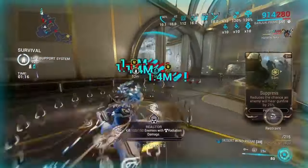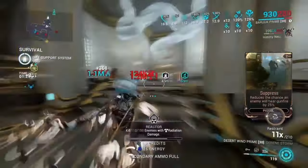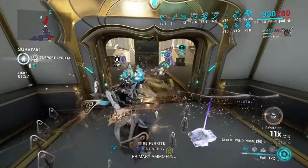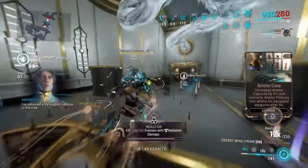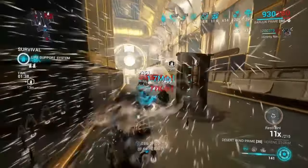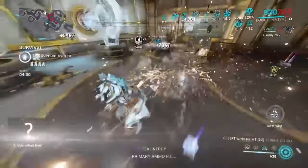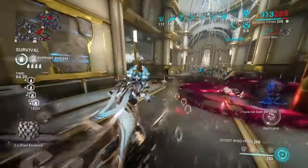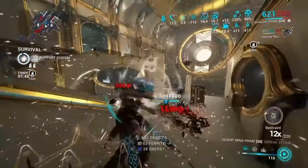What's good y'all? Back with another Baruch build — I think it's my third or fourth one. I had to make a new one because DE keeps patching my builds. In the last build, we utilized the fact that we could get negative combo, using the melee combo meter to build up for Desert Wind instead of using Desert Wind's combo. They patched it, so now if you accidentally hit an enemy with your Desert Wind, it uses the combo for Desert Wind and gets rid of all your red crits. So I made a different build, and this one is a lot more consistent.